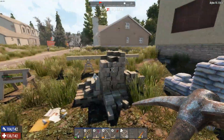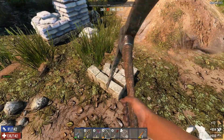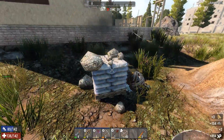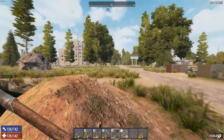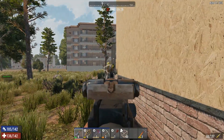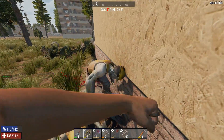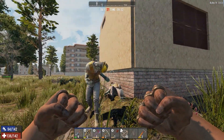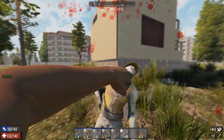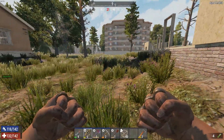There are zombies over here. Let's wake them up and get them out here — last thing I want to do is fight them down there. Look at all that stone I just got! Let's take care of these zombies coming out of here. Let's save the ammo — there's worse down in the basement we need to take care of. Sit down! That wasn't so bad; I know there's more in here.